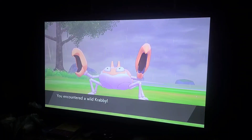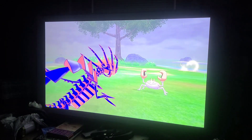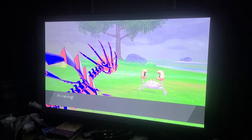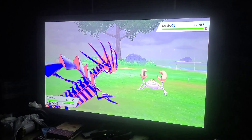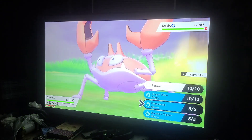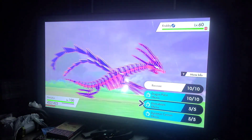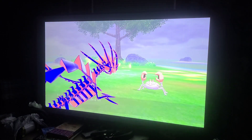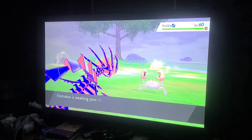You're probably wondering what is the signature move of the poison and dragon type Pokémon, Eternatus? Well, I'm about to show you. That's Eternatus right there. You can clearly see that he is ready to battle. His signature move is that third one from the top — Eternabine. I looked it up to make sure I got the right one. Krabby actually avoided it that time.